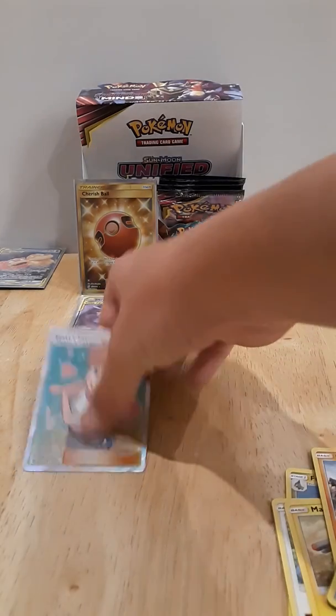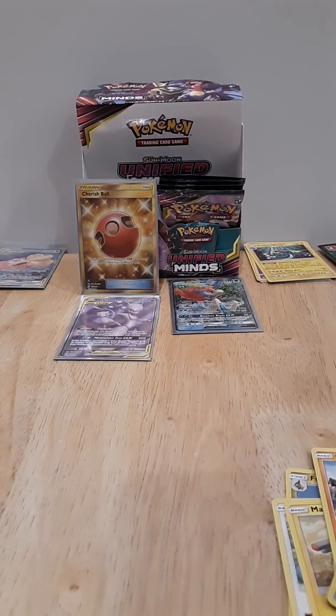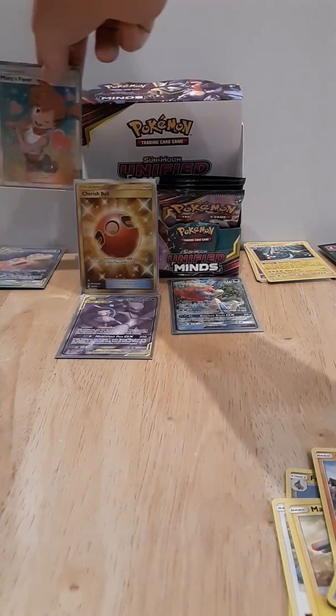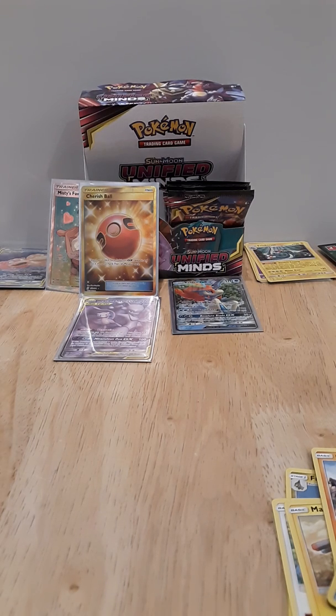Are you kidding me? I don't know what the pull ratios on that are, but I think that they're kind of low, cause I haven't seen too many. That's literally like only my second full art trainer person that I own. I have another full art trainer that's not a secret rare — this is my first secret rare. So now we have one, two, three, five — so if we get one more, that'll be an average box. That's beautiful. Cherish Ball is still gotta be in the front though, cause it's a secret rare Cherish Ball.